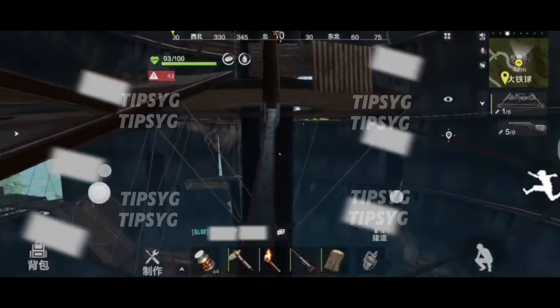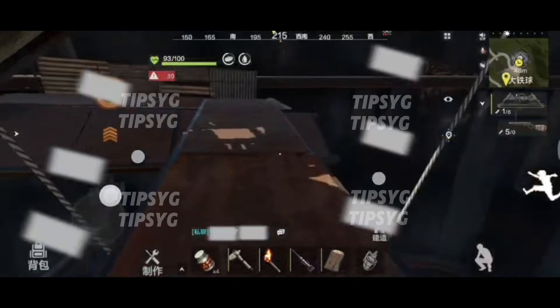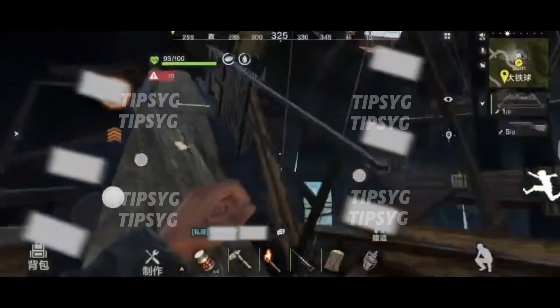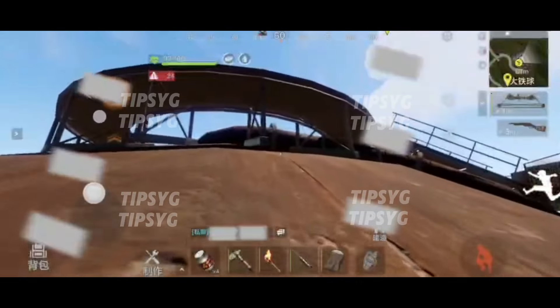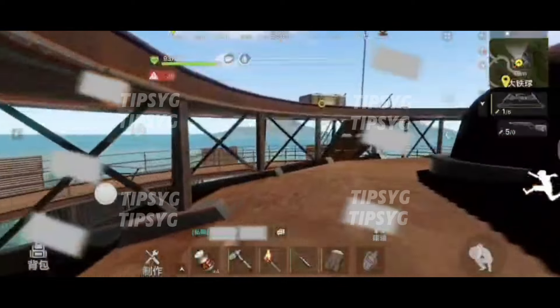After you get the loot, just go back and proceed here so we can go to the top of the monument. Then here just crouch, and we will reach the top. At the top of this monument there will be a supply crate and military crate.